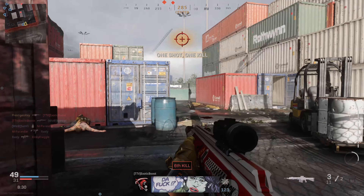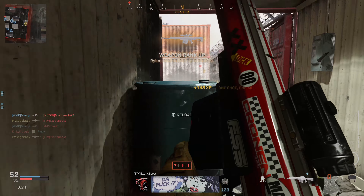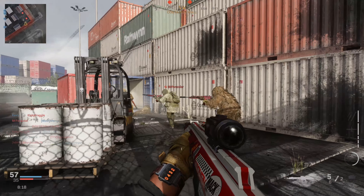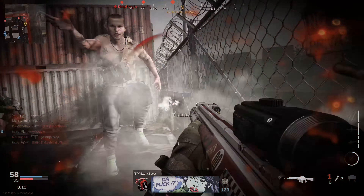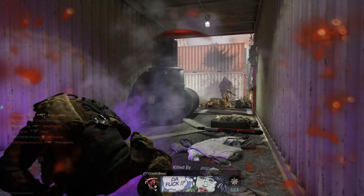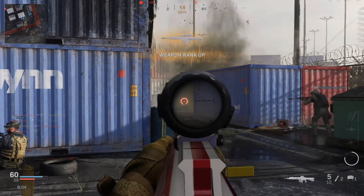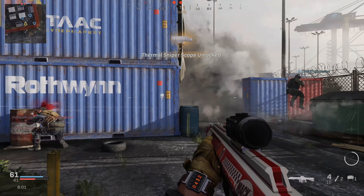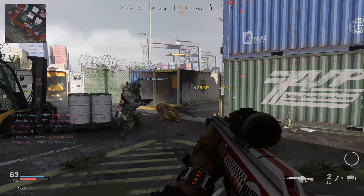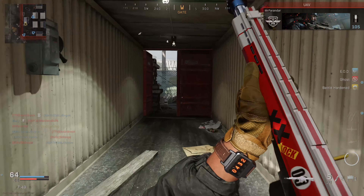Now the weapon everyone's been curious about — the Grau 556, which has been absolutely dominating Warzone. They gave it a damage range reduction, added more recoil, and changed the Tempest 26-inch barrel and the FSS 20-inch barrel by adding more recoil and decreasing the overall range on both. This weapon can still be valuable at close to medium ranges, but it's definitely nowhere near what it used to be.